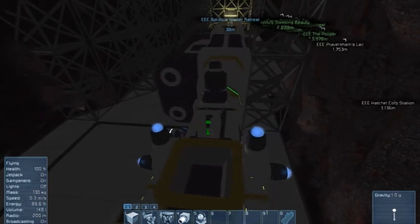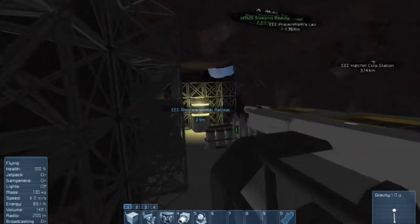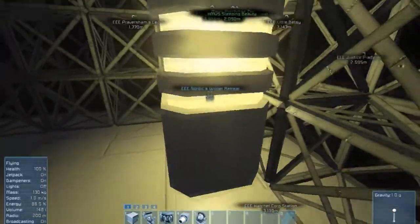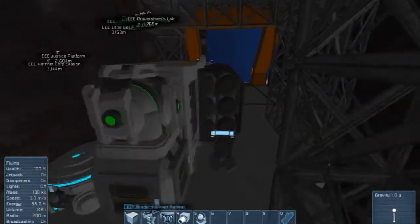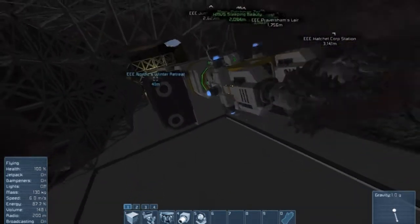All I had was a respawn ship, and this is what I made with it so far. I found an abandoned beacon, so I ground that down and took it. As you notice, pretty much everything here, other than steel plates, is what you would find on a regular respawn ship. So this is all I've got so far.